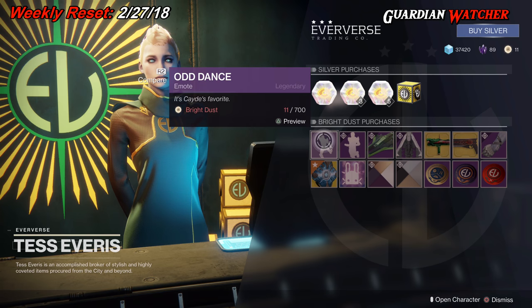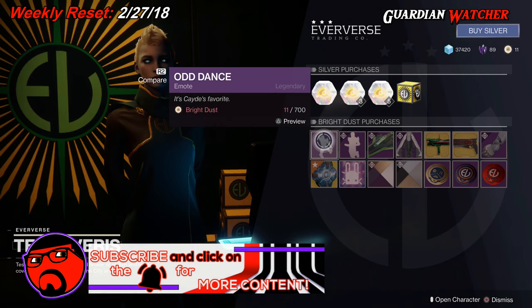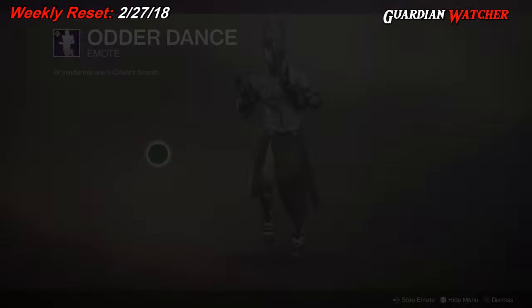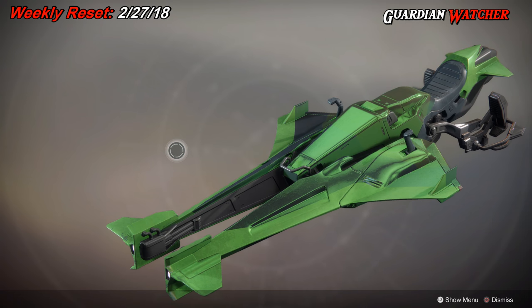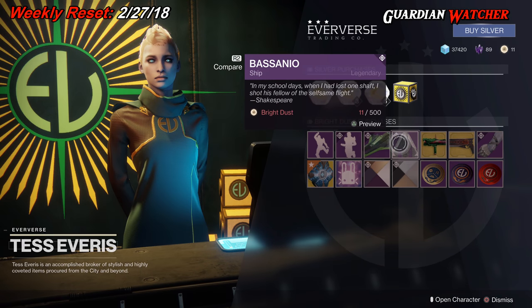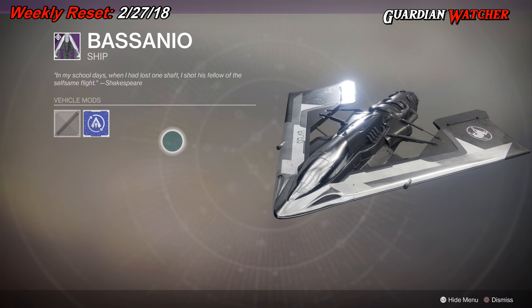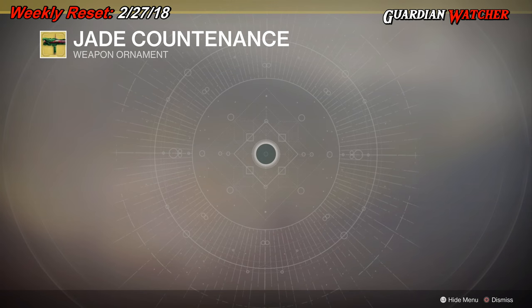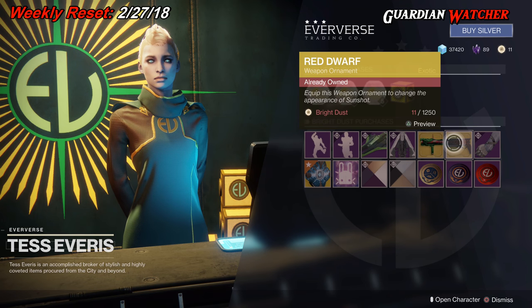At the Eververse, starting with emotes, we have the Odd Dance and the Otter Dance. For vehicles, we have the Twin Tail Locust — this is pretty much just another reskin. For ships, we have the Basanio, which pretty much looks like a dumbed-down version of an Osiris ship. For ornaments, we have the Jade Countenance for the Fighting Lion, and the Red Dwarf ornament for the Sunshot.